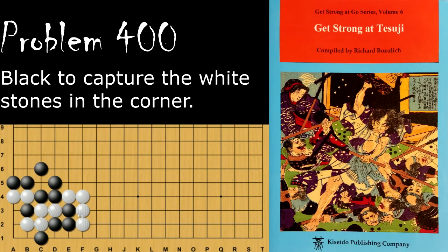Problem number 400. Black is looking to capture all of the stones in the corner. Black's move is to hit the head here, and now everything is captured. White cannot capture the single stone because it would just be a snapback. White can't descend here because it's still an atari, so white's stones are just captured.